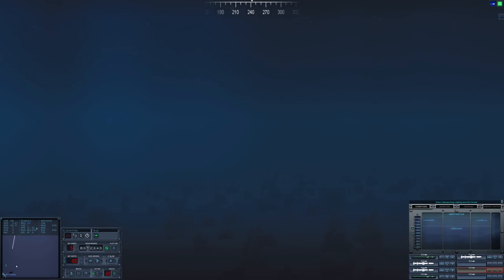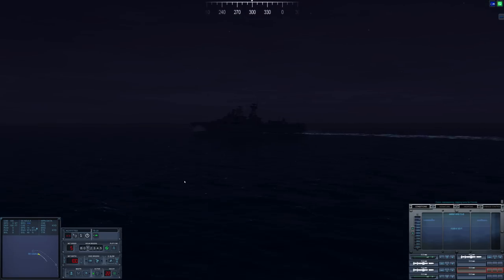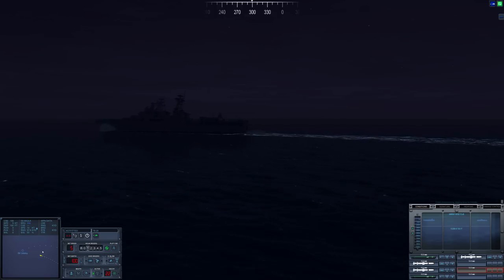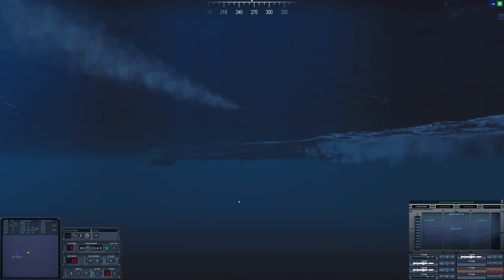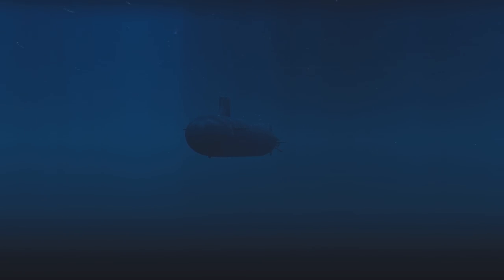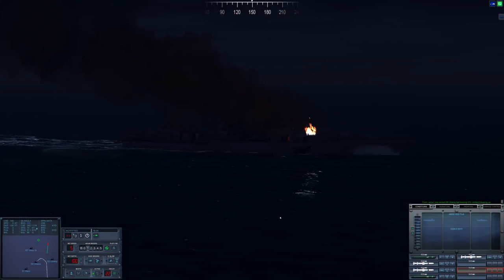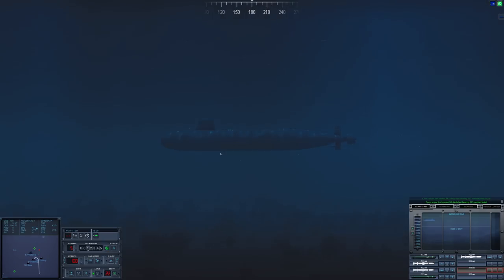We'll find out shortly though. The Utiloy torpedo is closing in — it'll probably be a well-timed noisemaker that'll throw off our Mark 48. The Mark 48 is, unfortunately, homing in on the noisemaker — that's okay, we have a torpedo en route. The Utiloy has just been hit and she is going down. Contact is indeed breaking up. The Akula is the only thing left alive at this point.